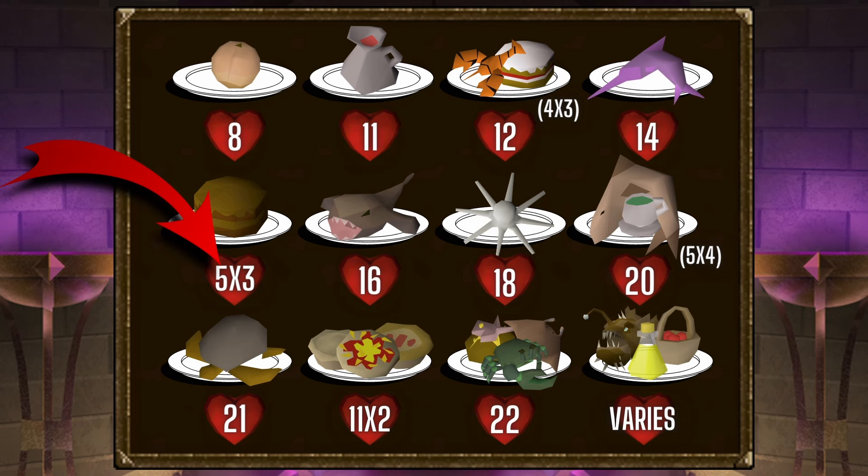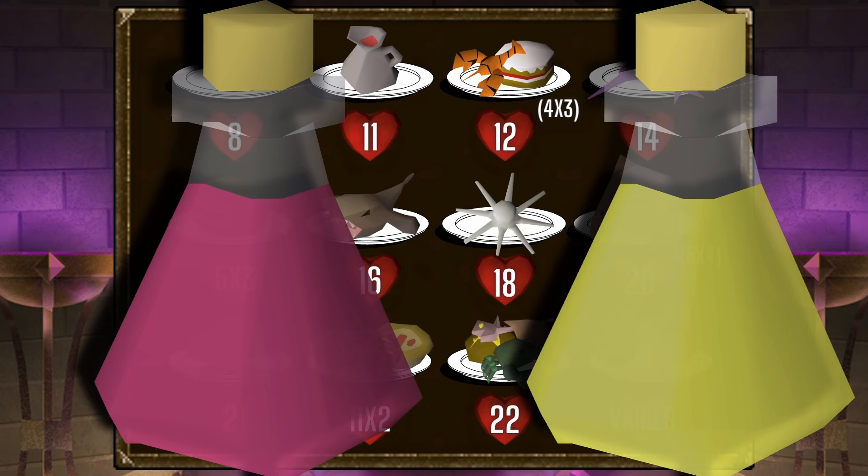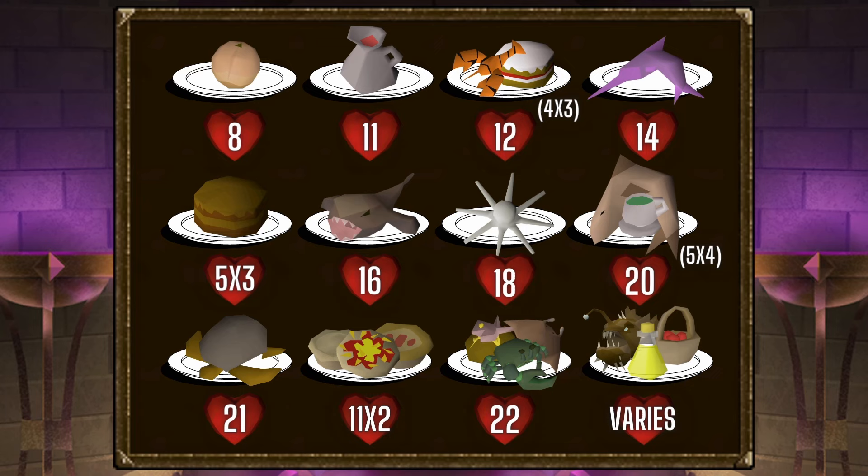Speaking of potions, the only two we'll be talking about today are the Saradomin Brew and the Super Restore used alongside it. The majority of this video will be about what you may hear referred to as hard food. The top left that heals eight is a peach, from the Bones to Peaches spell or tablet. The bottom left is a sea turtle.